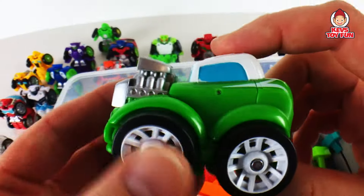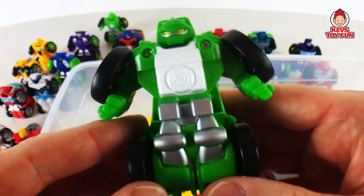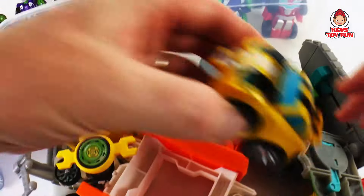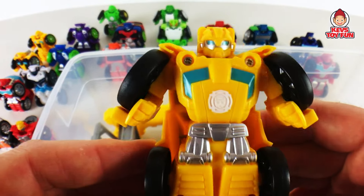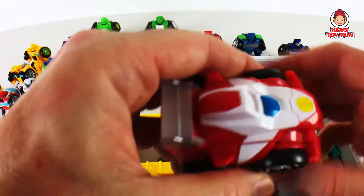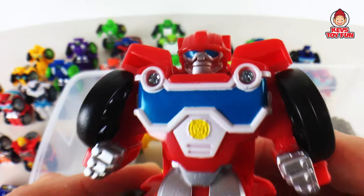Then we have another Boulder — he's kind of like a fancy roadster with a big engine, similar to that Bumblebee one. Flip him and there he is. Pretty cool. Then we have another Bumblebee — kind of typical Bumblebee. Flip him, there he is. Cool. And then we have another Heat Wave — he's kind of like a roadster too, part of the racing team. Flip him and there's Heat Wave.